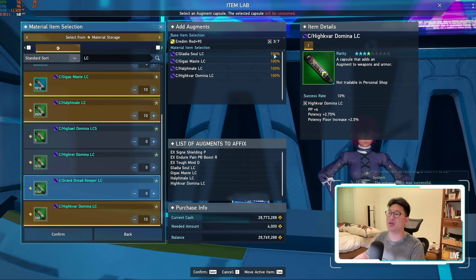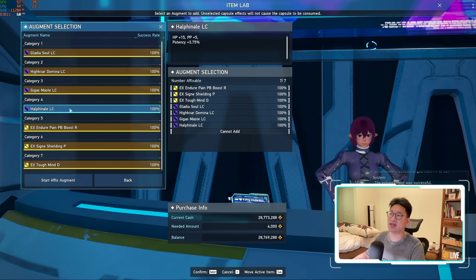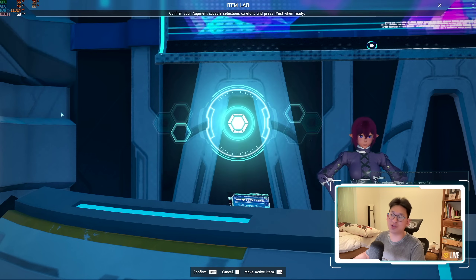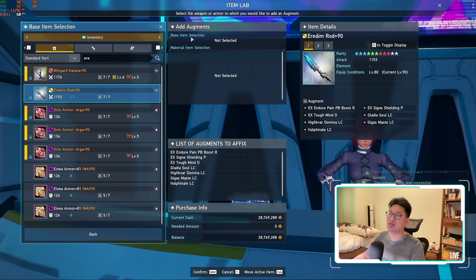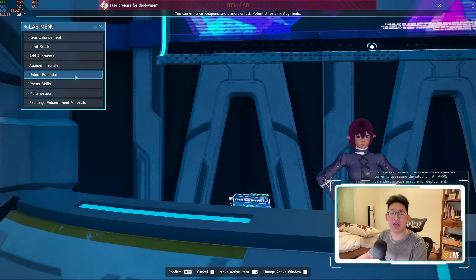We're going to pick these four augments — they are all 100% success rate because we put 10 capsules each. Click confirm and we place them in. As we can see right here, we now have our three EX augments as well as our four LC capsules. We're going to do a fixed augment — we don't need any boosters because it's 100% success rate, and it's all done. Our weapon is fully completed. The weapon itself gives us 30% all potency, and it also gives us 55 HP as well as 20 PP. It's a very solid weapon.